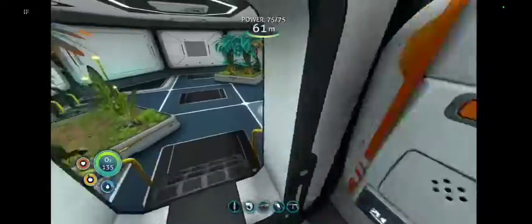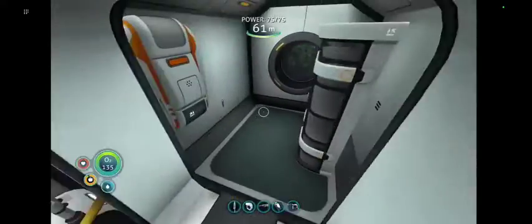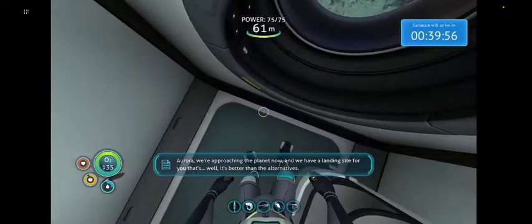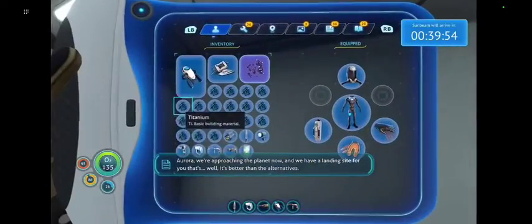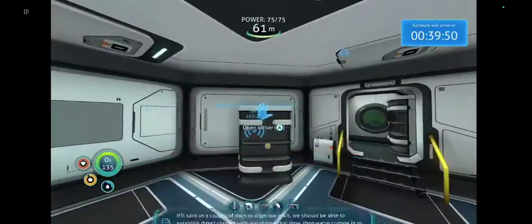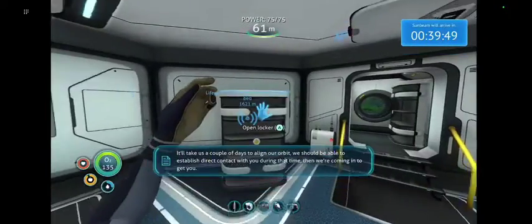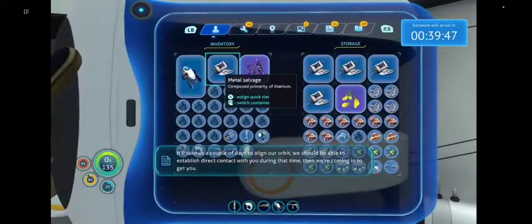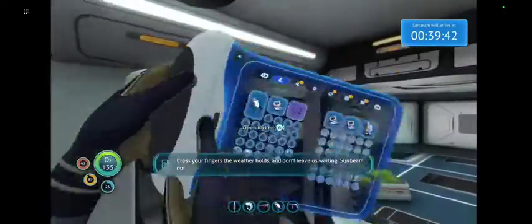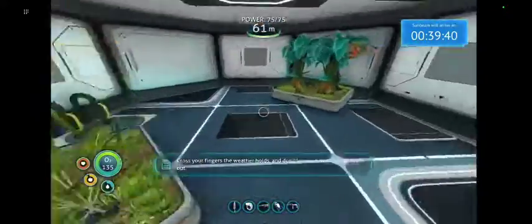Welcome aboard, Captain. Aurora, we're approaching the planet now. We have a landing site for you — well, it's better than the alternatives. We've sent you the coordinates. It'll take us a couple of days to align our orbit. We should be able to establish direct contact with you during that time. Then we're coming in to get you. Cross your fingers the weather holds. Don't leave us waiting.